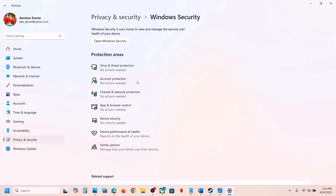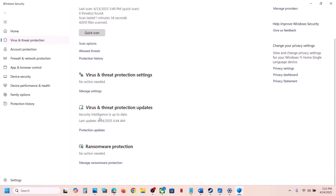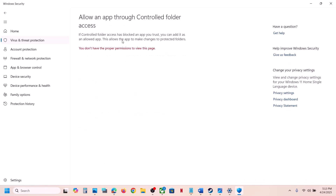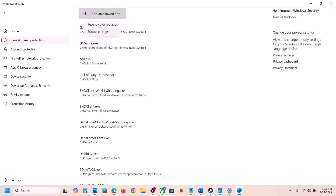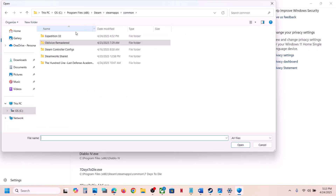If you are using Windows Security, open Windows Settings, go to Privacy and Security, then go to Windows Security. Click on Virus and Threat Protection. Scroll down to the bottom and click on Manage ransomware protection. Click on Allow an app through controlled folder access, click Yes to allow, then click Add an allowed app, and click Browse all apps. Now go to the game installation folder.